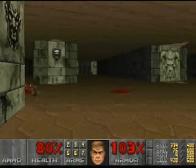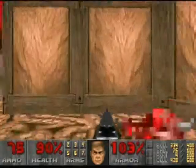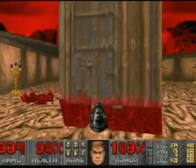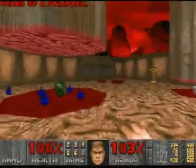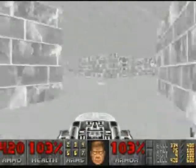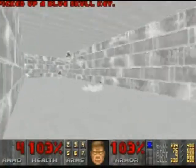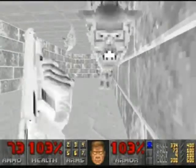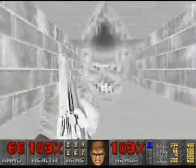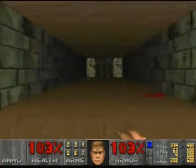Come around this corner here. I'm going to go back and grab a little bit of health and grab the invincibility sphere. Around this corner is a Baron. I shot him point blank with the BFG and it didn't kill him. I got him with the shotgun though. The whole point of going over there — you saw I picked up the blue key. Get in this door here.